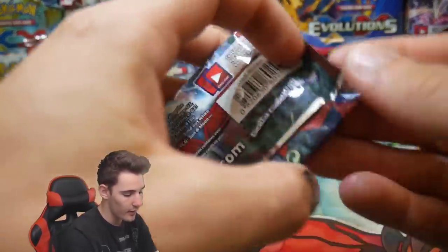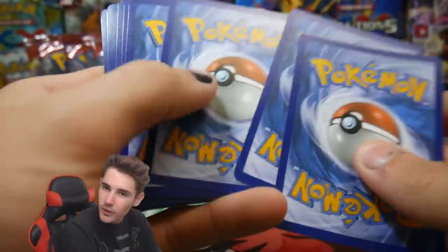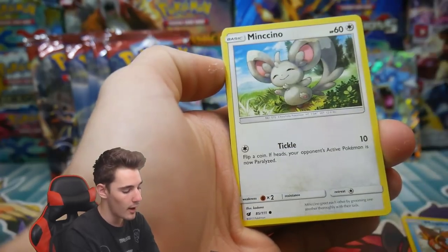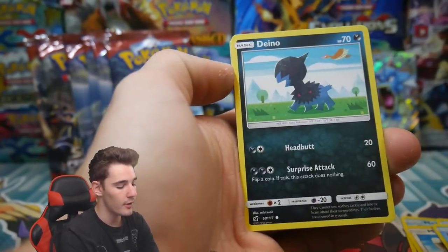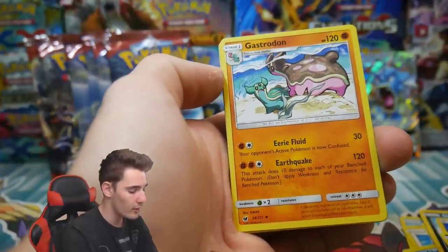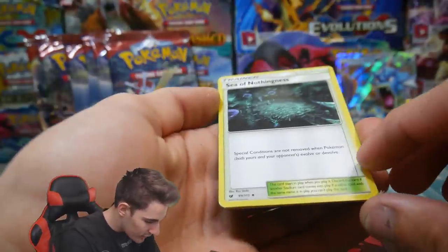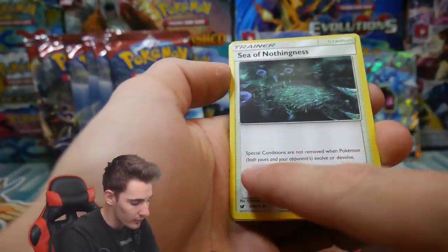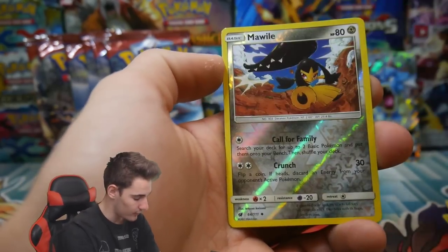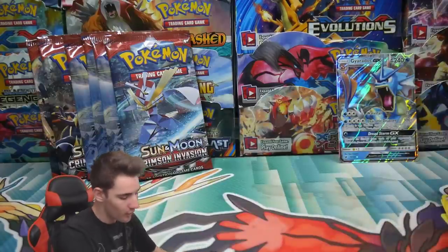Let's get into another Kartana pack. What can we get out of this second pack? We have a Magikarp, a Minccino, a Corphish, a Shellos, a Dino with a Fearow in the background, a Water Energy, a Zoellus, a Gastrodon, and a Sea of Nothingness — special conditions are not removed when Pokemon evolve or de-evolve. Sea of Nothingness does nothingness! We also have a Mawile and a Cacturne Regular Rare.